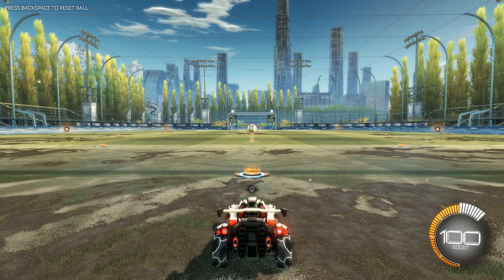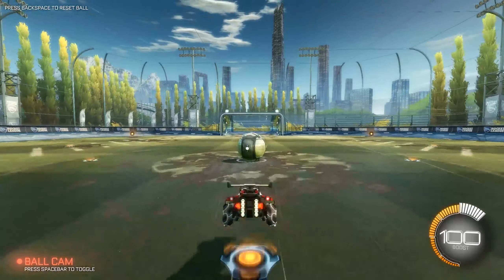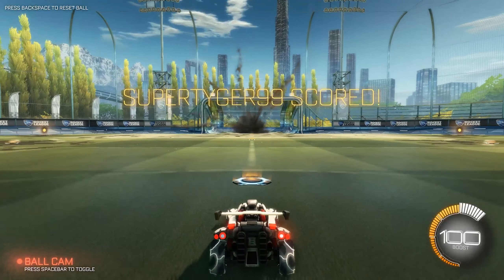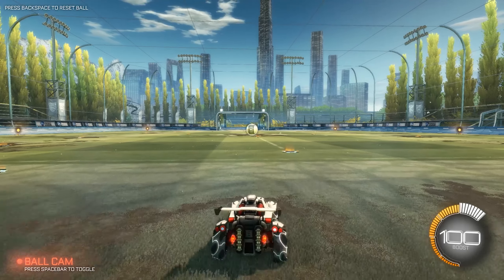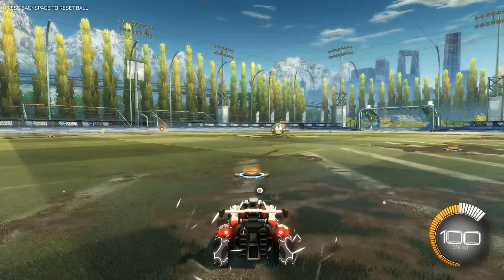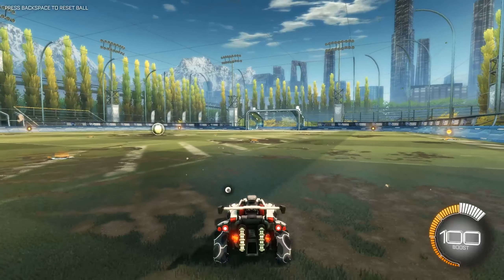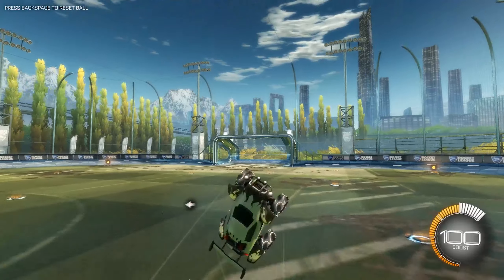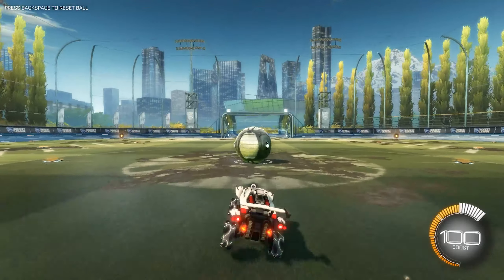So what could you use these flips for? First of all, at the start of the round, you could get to the ball really quickly just by flipping. You can also do the same with a diagonal flip. Another use for the flips is if you're out of boost and you just need to get somewhere quickly — you could just use these flips and you'll get there quite fast.